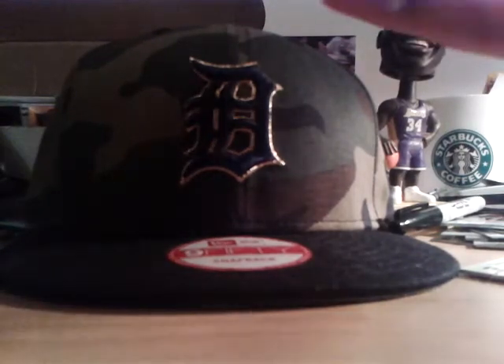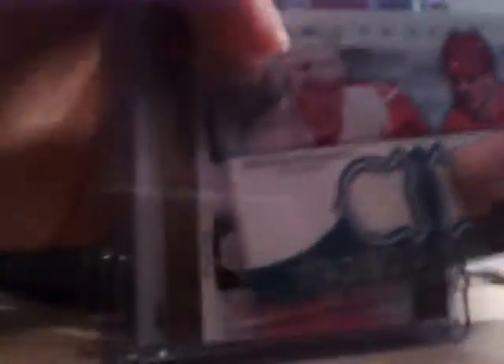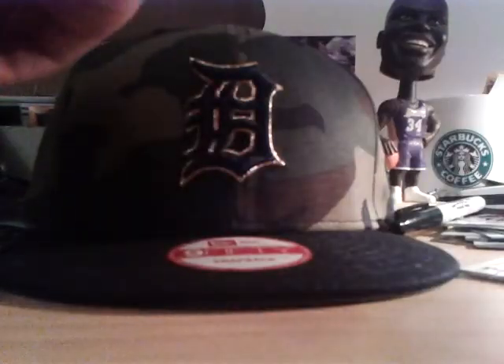Here's some more. Brendan Shanahan and Dino Cicerelli dual jersey Martifacts. Dougie Hamilton, Jamie Oleksiak, and Justin Schultz — three Star Spotlight national trios from Trilogy.